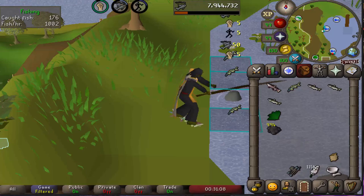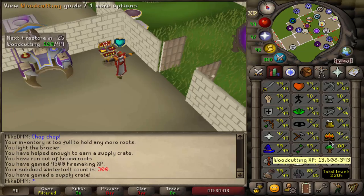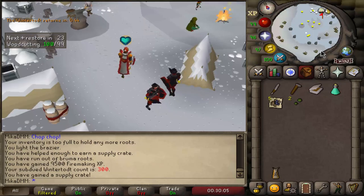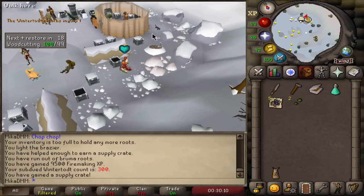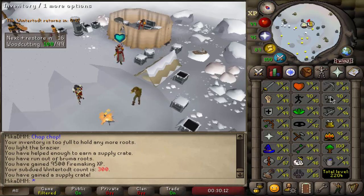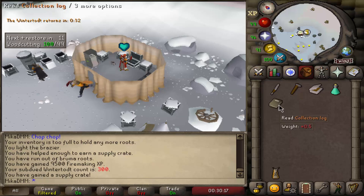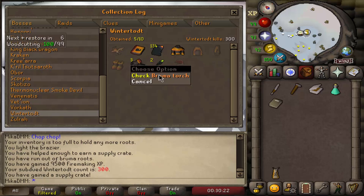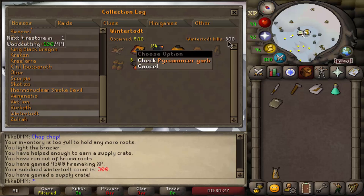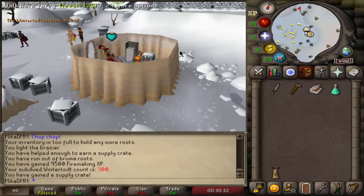We are now officially at 300k Wintertodt kills, 95 Firemaking, and we only have the pyromancer garb. Let me show you the collection log real quick. I think I can officially say I'm pretty unlucky. Looking at the Wintertodt section — we got a tome, we got pages, bruma torches, gloves — but when it comes to pyromancer, we only have garb. It's actually trolling me. Alright, next one is the one.